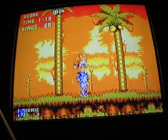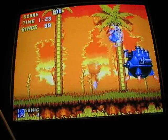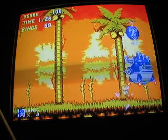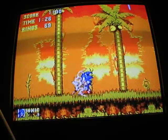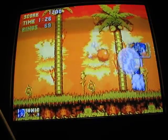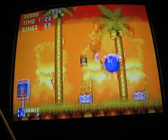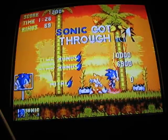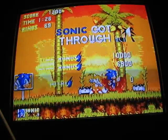Now the only thing you have to worry about is this flamethrower. He won't shoot any crazy missiles, so just jump on top of him and hit him. 1, 2, 3, 4, 5, 6 — and the signpost will come down. A water shield will come up, and there we go — a fire shield too. I didn't really need to get that one, it's kind of useless, but I just wanted to pop it for the heck of it. We're done with Act 1.